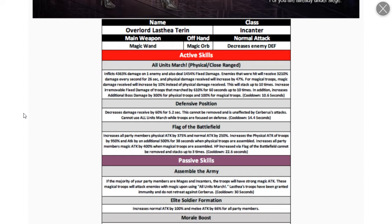Second skill decreases damage received for five seconds — cannot be removed and is not affected by Cerberus. Cannot use first skill while troops are focused on defense, so they can't attack and defend at the same time. Third skill increases all party members' physical damage and normal damage, and increases physical damage for troops. When physical troops are assembled, increases all party members' magic attack when magic troops are on the field. HP increase via battlefield cannot be removed and stacks three times.